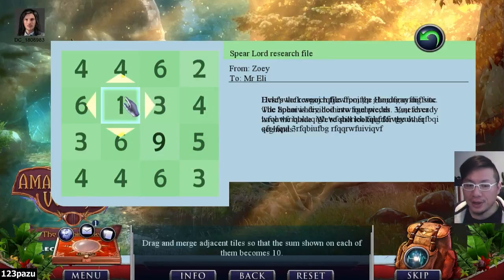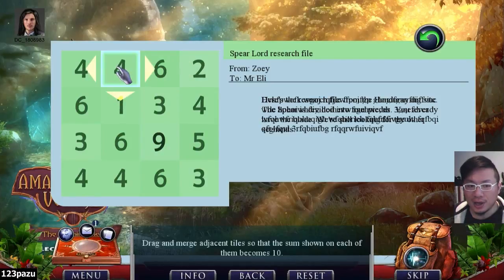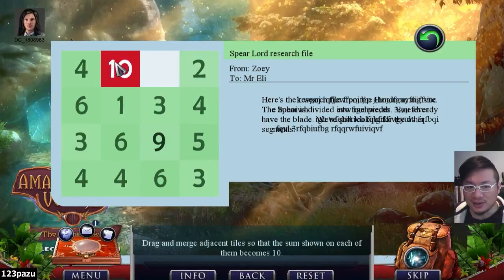5-4-1. Or 5-3-2 — we can do that. 5-3-2. There's a 10. 5-3-2, 9-6-4. Okay, let's do this first. 6-4.